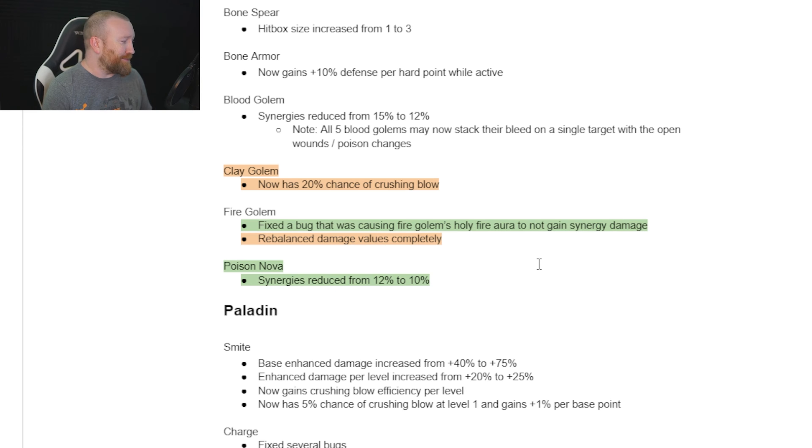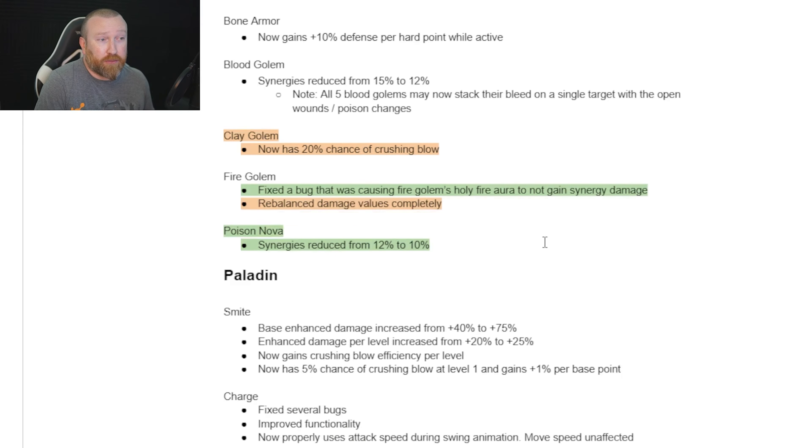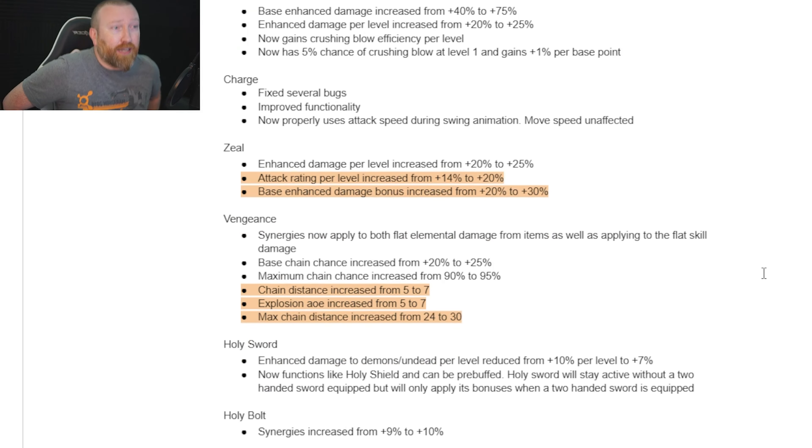Necromancer got a nerf with Poison Nova. Corpse Explosion is still overpowered — you still do like four-minute maps with it. They also reworked how Fire Golem works with Holy Fire. A lot of people were having fun testing it; we'll see if it's viable.